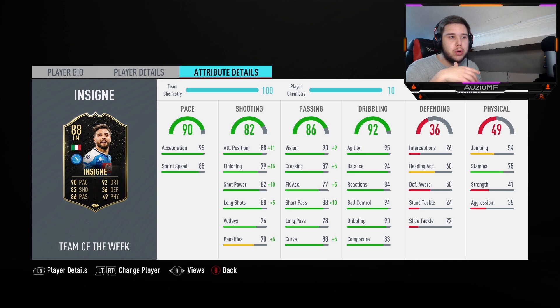95 agility, 94 balance, 94 reactions, 94 ball control, 90 dribbling, and 83 composure. I expected Insigne's dribbling stats to be high simply because he is kind of 5'4. For a 5'4 player to play to the best of their ability, it looks like their dribbling needs to be spot on. His dribbling is unbelievable — he's going to be able to turn fast and feel very, very nice on the ball. The only thing I'm worried about is that he's 5'4 and he might get bullied.